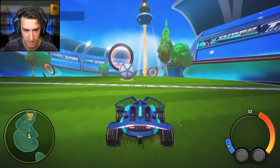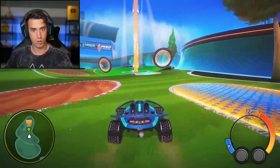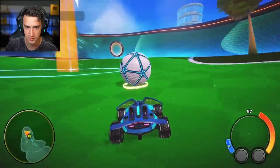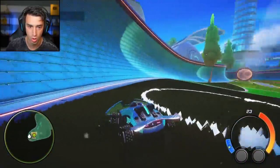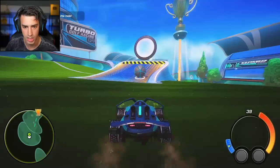Boost rings propel your ball towards the goal. So I don't have to aim? Use boost rings to putt your ball. I'm not supposed to score yet. What happens if I put it in a ring in the opposite direction? Did it do it? It did! Gliding helps stabilize you — I can glide? I like gliding.